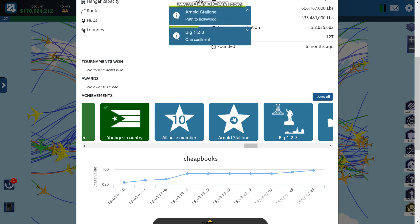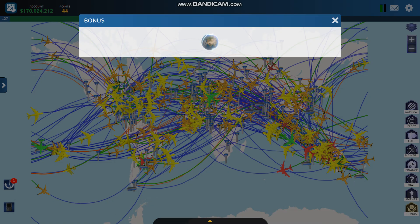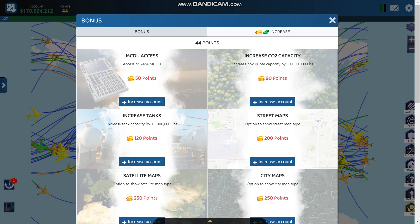For example, the 'Youngest Country' achievement just requires you to fly to the newest country in the world, which is South Sudan — and you get the points. Once you've earned points, you can spend them in the online store. You're probably going to want to use them to increase your fuel tanks and your CO2 capacity. That is how to earn points in Airline Manager 4.